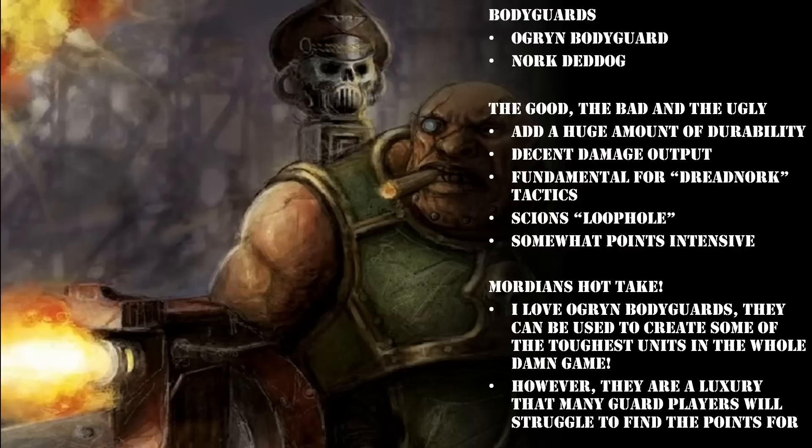If you need a unit that can counter any assault army, you should be looking at a Dreadnork. They really do fill the gap that Guard often struggle with — Guard can take ground with their infantry, but Guardsmen die so easily and struggle to hold ground. You stick a Dreadnork on an objective, that objective is going to be yours until someone puts some Obsec on there. Out of all the tactics we're going to look at today, the Dreadnork is by far the most take-all-comers and competitive. I have used it in tournaments and it is often an auto-include in many of my competitive Guard lists.